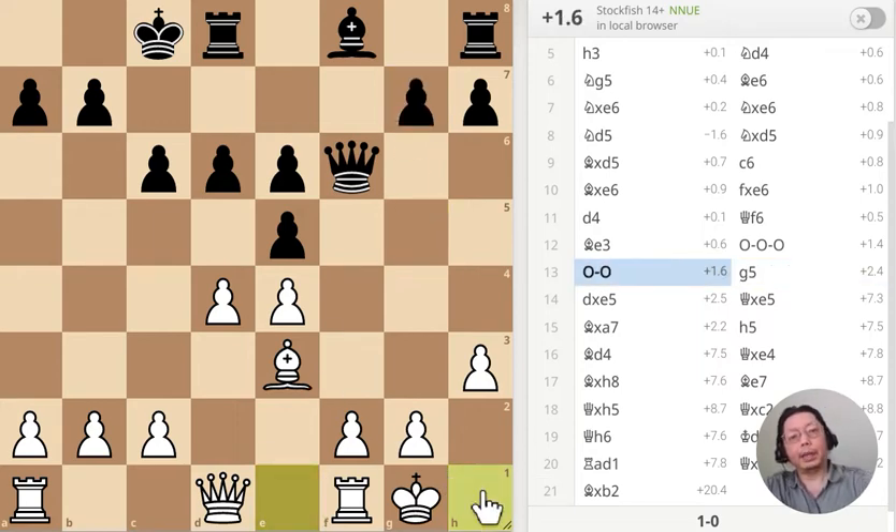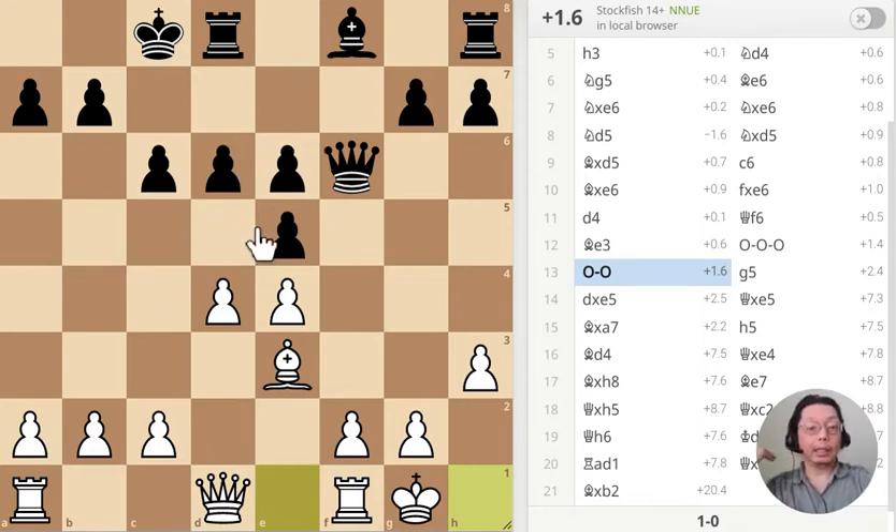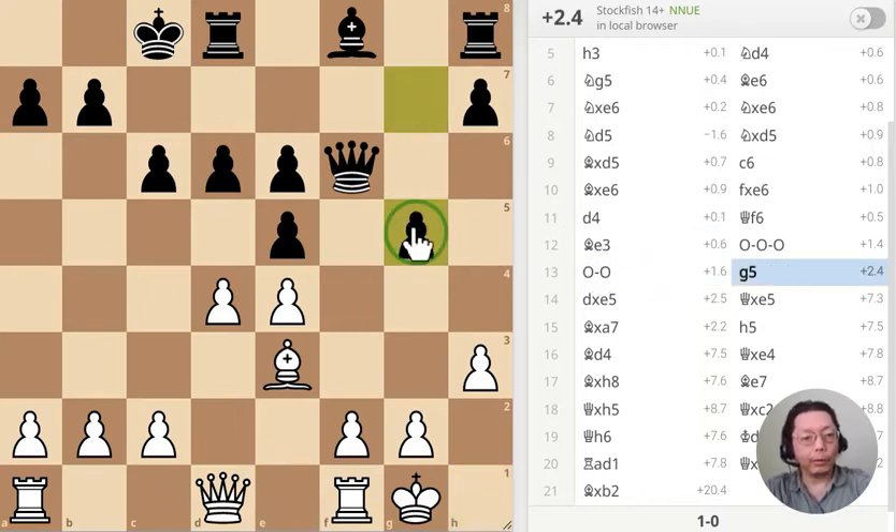That's the position — and it's already the ending. There are some pawns in the center, but otherwise it's just queen and bishop. Once the pawns in the center are liquidated, that's it — we go straight into the ending phase.